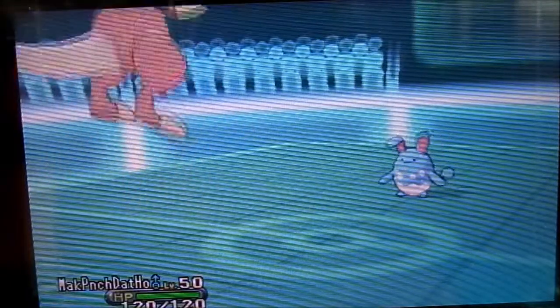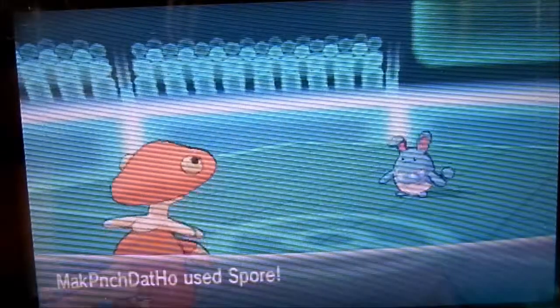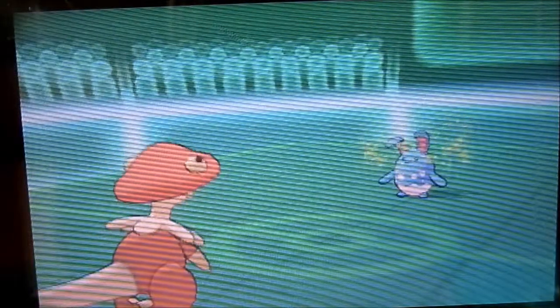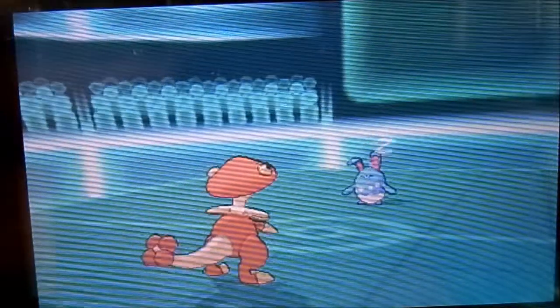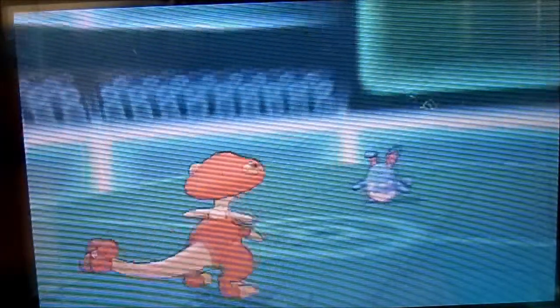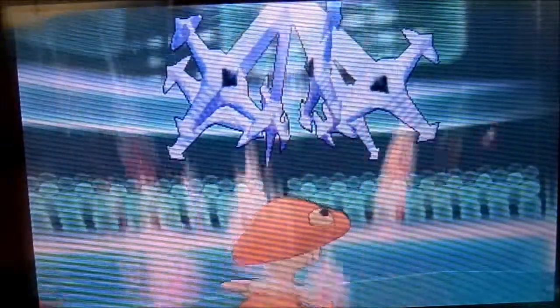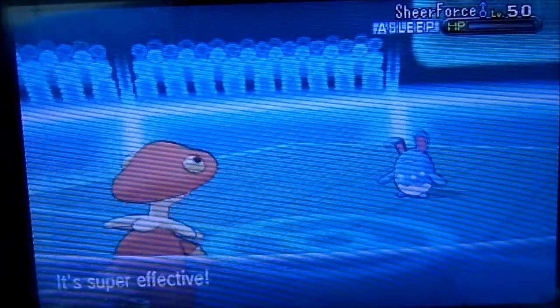He goes for Aqua Jet again and my Weezing's dead. I go into my Breloom, and those Stealth Rocks dig into it. I go for Spore — and now Azumarill can't do anything because it's asleep. He's still asleep, so I go for Swords Dance, getting as much power as I can. My Breloom does a lot in this battle — he is awesome. You guys should use him; he is very competitive and he'll help you a lot.